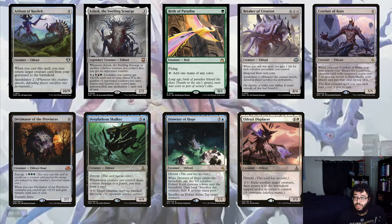We also have Conduit of Ruin, one of the OGs from Battle for Zendikar — really good card. Decimator of Providence is a really sweet Craterhoof-style Eldrazi. We also have Deep-Fiend, Skulker, Drowner of Hope, and Eldrazi Displacer for really sweet value. All under budget too.